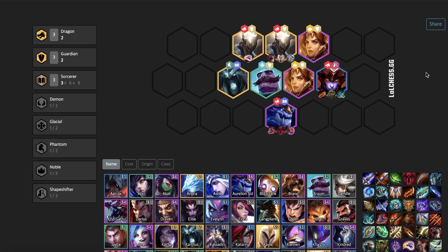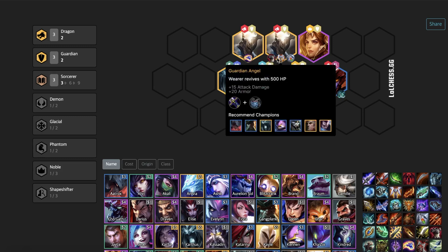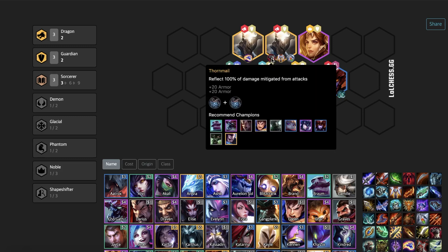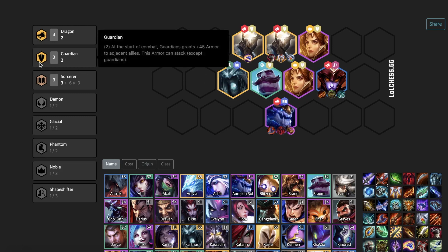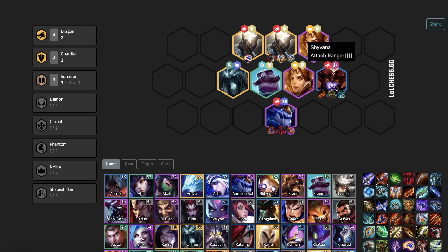The next composition is a classic for this patch: Guardian Dragons, which is great for Pantheon carry, but also works for any of the other two dragons. This revolves around having the three-Sorcerer buff with Yuumi, along with adding as many Guardians as you can to fit your dragons. Thornmail is definitely needed for this setup on Pantheon, as most of these setups revolve around Pantheon carry. The reason Thornmail is good is because it reflects 100% of the damage mitigated from attacks. And since he has the built-in dragon synergy which reduces damage by 75% from all spells, he now also has all the added armor from all the Guardians — he'll end up reflecting a lot of damage. You don't really need any actual damage items on Pantheon to kill everyone, which is frankly hilarious. For Shyvana and Aurelion Sol, you don't need any items on them if you have Thornmail, Guardian Angel, and Redemption on Pantheon.